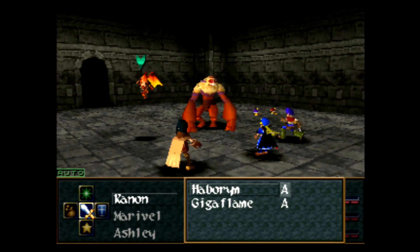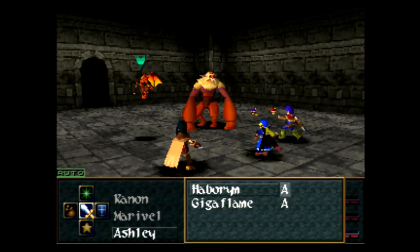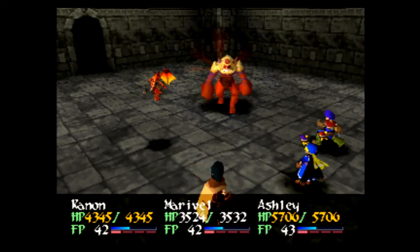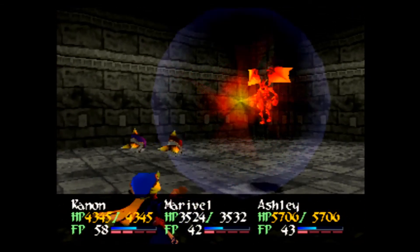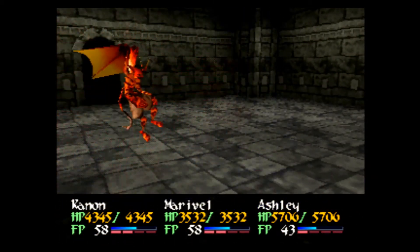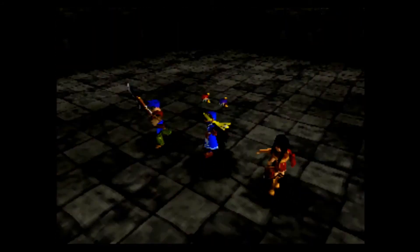We have the Havrim and the Gigaflame. You can go ahead and go after the Gigaflame. This Havrim only has 720 HP, it is weak to water, and it can drop Big Berries. So I'm just going to have the other guys go after him. Since the Gigaflame has more HP, Cannon with her Water Ring should be able to take him out. I'm kind of surprised just how fast Maribel is — she's faster than Ashley. Lil'ka is still faster than her and Cannon as well, but she's nice to have around.